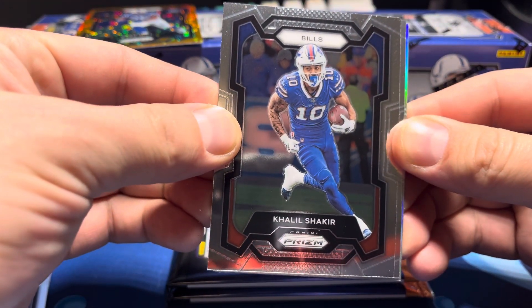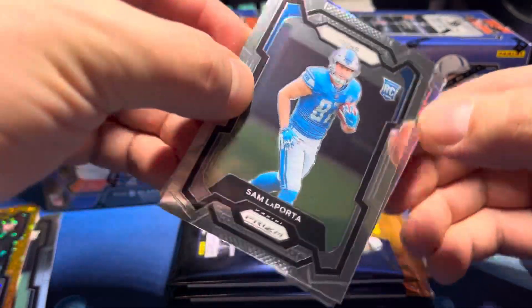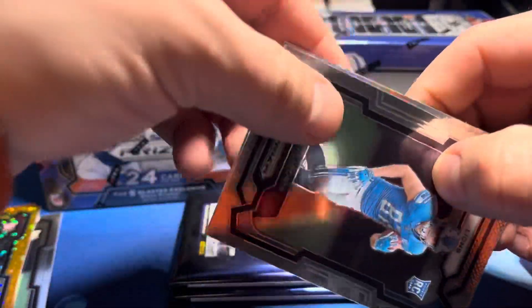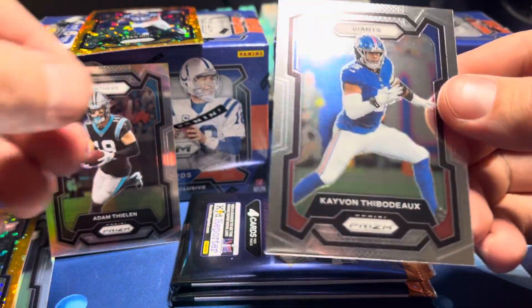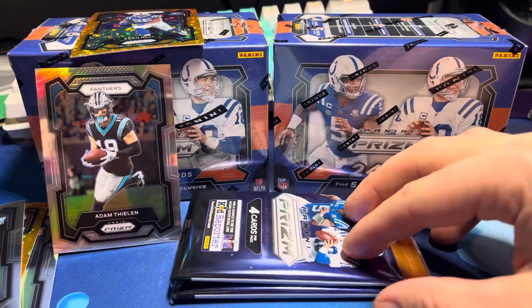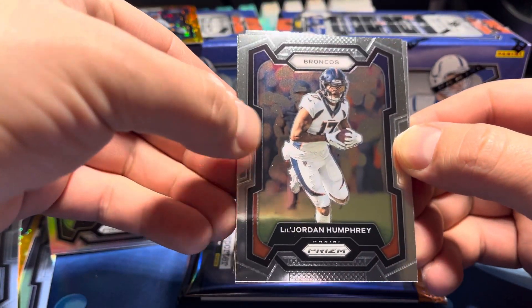There's your silver — you can see the silver peeking. Not a lot of cards so you're going through these pretty fast. Sam LaPorta rookie Lions base prism. Our silver — Adam Feeling silver. So we got Adam Feeling silver, K'Von Thibodeau, and Sam LaPorta rookie. Two more packs left on the Prism blaster — Broncos, Jordan Humphrey.